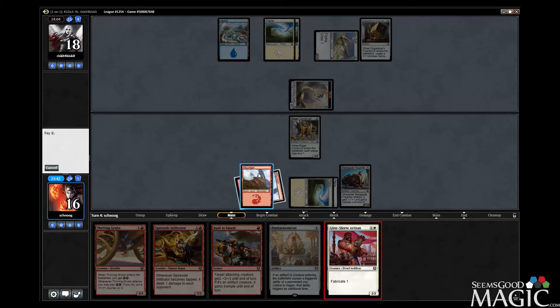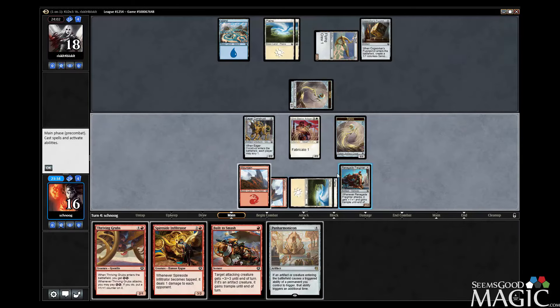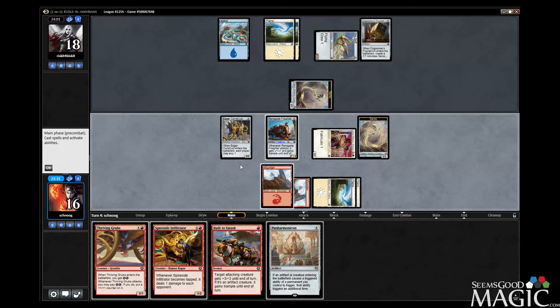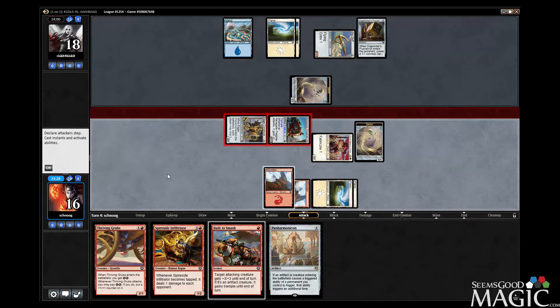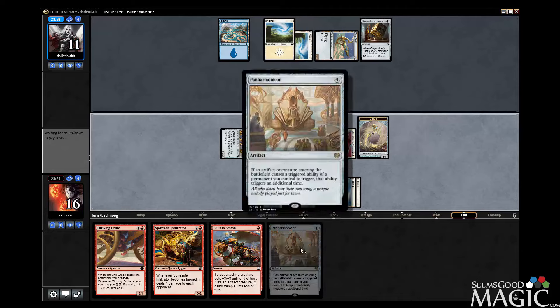Right now, because we want to crew with the Artisan. We're going to make a Servo here, right? Yeah, I didn't want to play Panharmonicon out. I think this is better. It would give us an extra Servo and an extra energy, but we probably get in for two more damage here and put creatures on the board. Probably be winning before that matters.